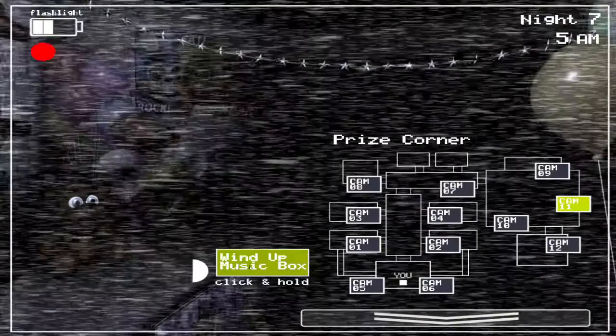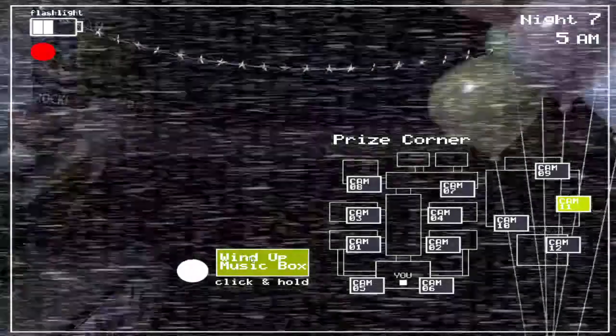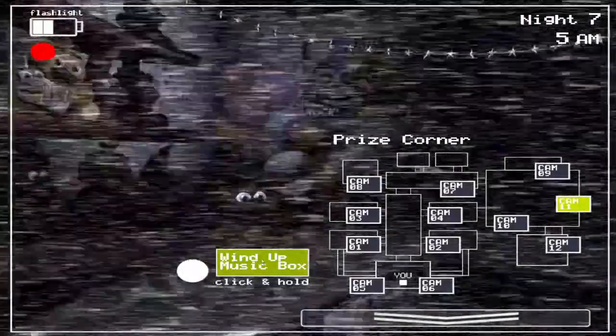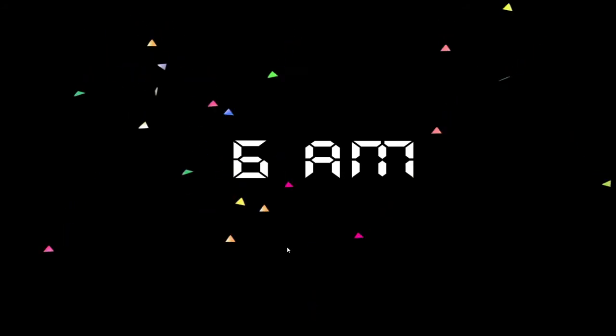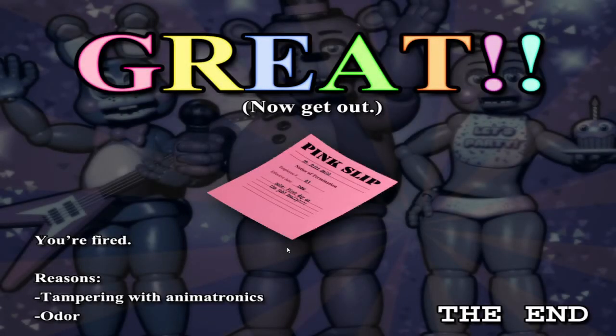Getting real close to 6 AM here. Another thing you've got to be ready for — I've mentioned this before in my previous guides, but I want to say it again. While I am winding up the music box, the primary thing on my mind is: as soon as there's the slightest change in visual, I'm going to immediately flick my mouse downward and put on the Freddy mask. Although sometimes it looks like I'm just closing the monitor and Chica shows up, sometimes Chica can also force down the monitor, and it can happen extremely early after you pull it up. So you always have to be ready for it at every single opportunity, otherwise you're going to have very little time to react, and you're probably going to die if the animatronic is set to 20 like Chica is here.